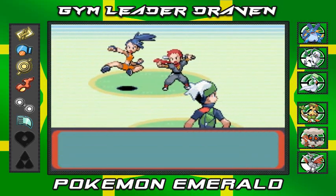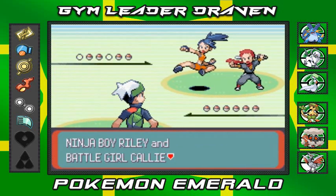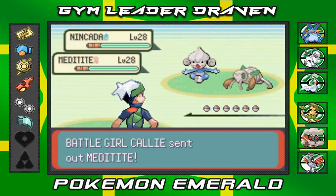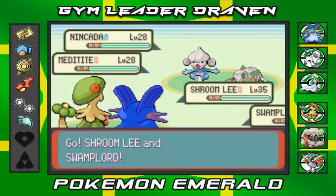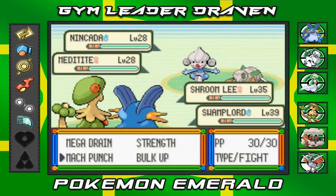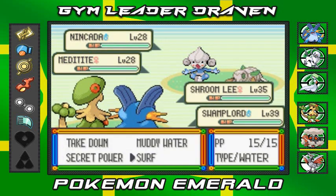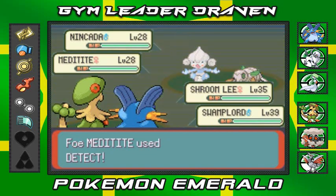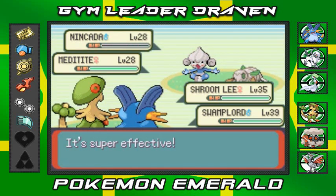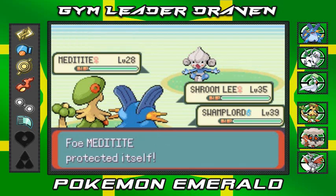Let's do this - battling Ninja Boy Riley and Battle Girl Kelly in a double battle. Going up against these two, it is raining and Swampert does get a boost - that's right. So let's go with Surf attack for the win, though Meditite avoids it with Detect.